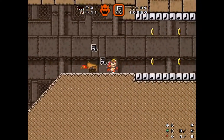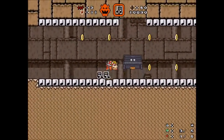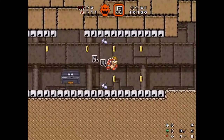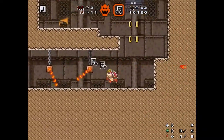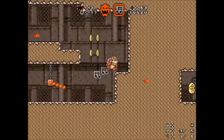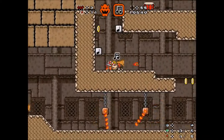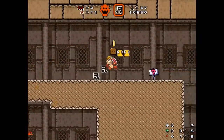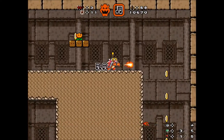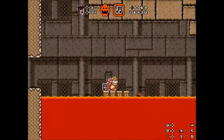Bowser can slide though - that's good to know. This is actually easier without the cape because I don't have to worry about bouncing into the top one. I can punch you too - I guess he can kill some tougher enemies than Link. Bowser's only two hits, so collecting this doesn't do anything for me. That's another thing that's gonna make Bowser tricky - he only takes two hits.